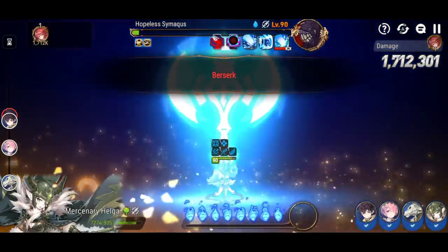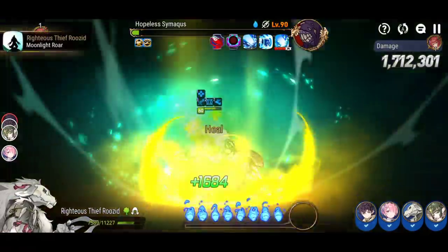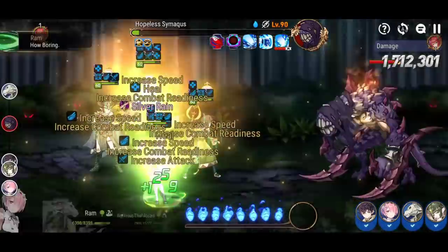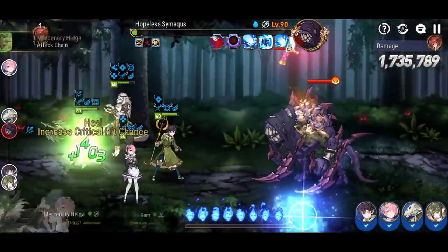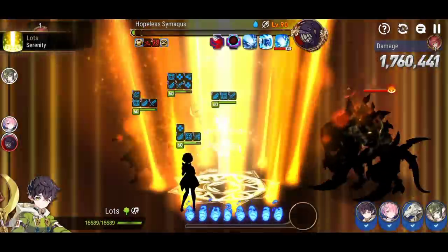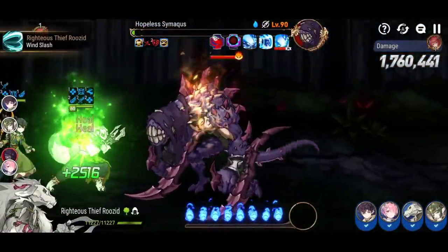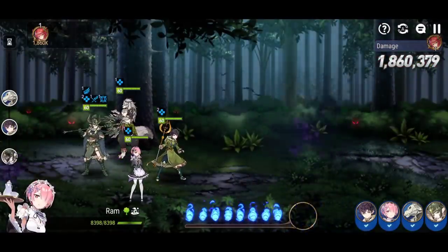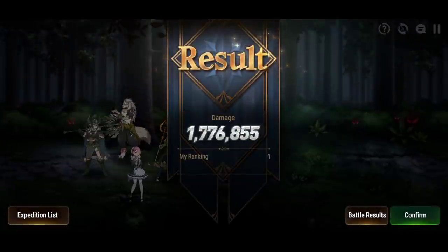If you don't land defense break with Mercenary Helga, Ram's skill 3 is your backup. It's really effective when Lotz pushes Ram with skill 2, which seems pretty consistent since Ram is the slowest hero on your team, so Lotz targets her more often with skill 2.